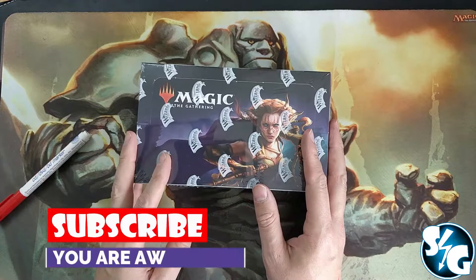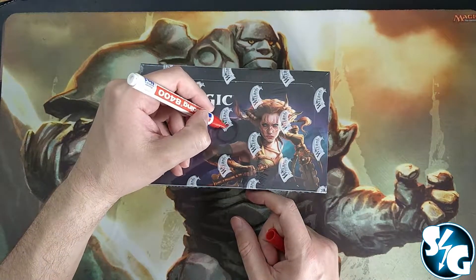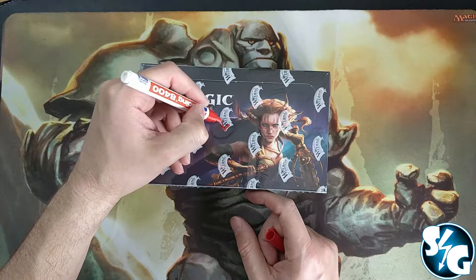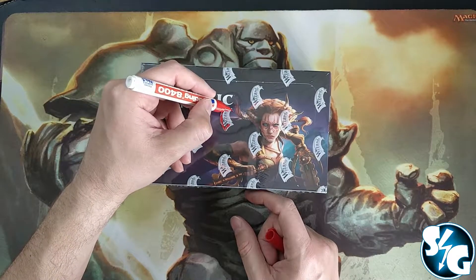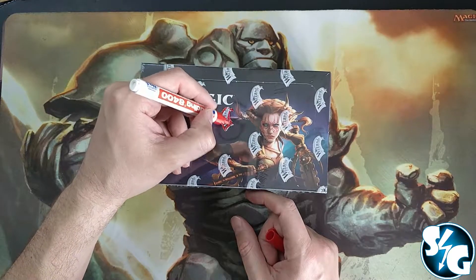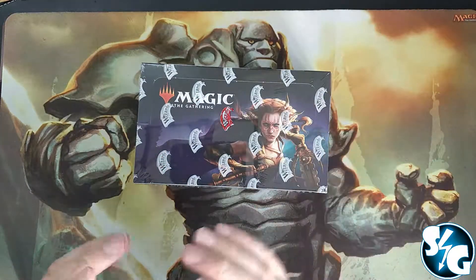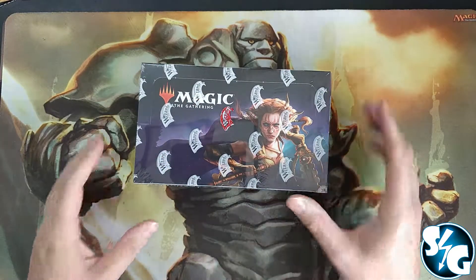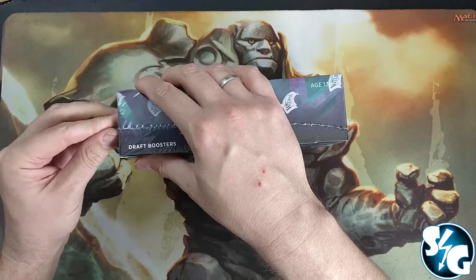Welcome everybody to another video by Sander for the YouTube channel Sander Rover. Today we are going to color in this logo here for Wizards of the Coast because it's white. It should go together with a stop tape that says stop, because you don't want to open this unless you really want to see what's inside this box — Commander Legends.